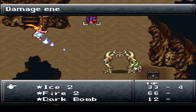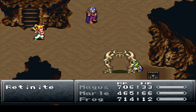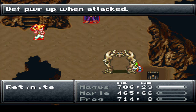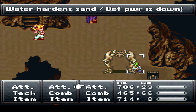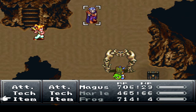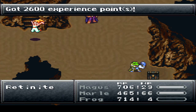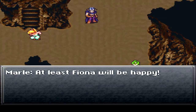Frog will go Leap Slash, Marley will go Ice 2. Oh yeah, I'll have somebody heal up Frog's MP eventually. From what I gather, each half of the Retinite has like 6 or 7,000 HP or so thereabouts. I at least wish Dark Bomb did damage, because it's annoying that it doesn't do anything. Let's see — let's have... Never mind, he's dead! Yay! Ooh, 100 TP — awesome!